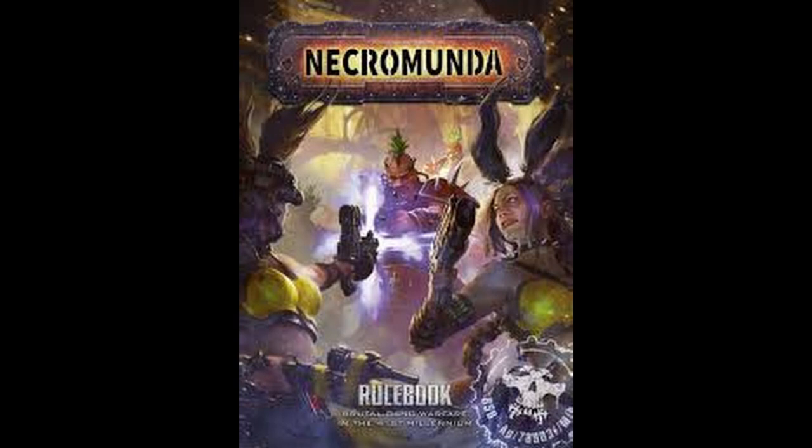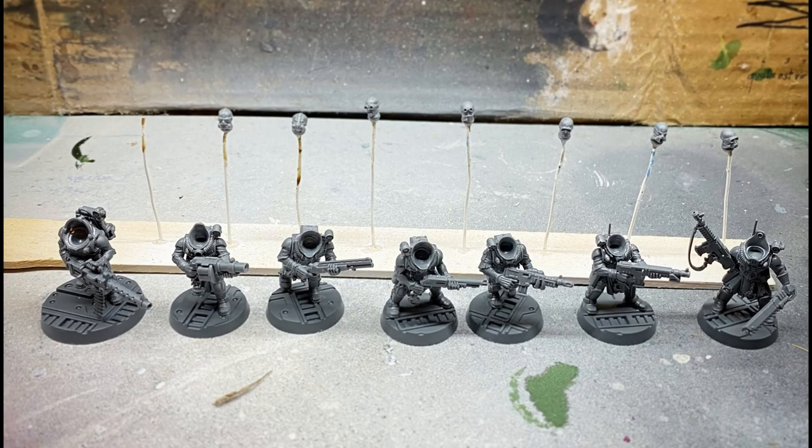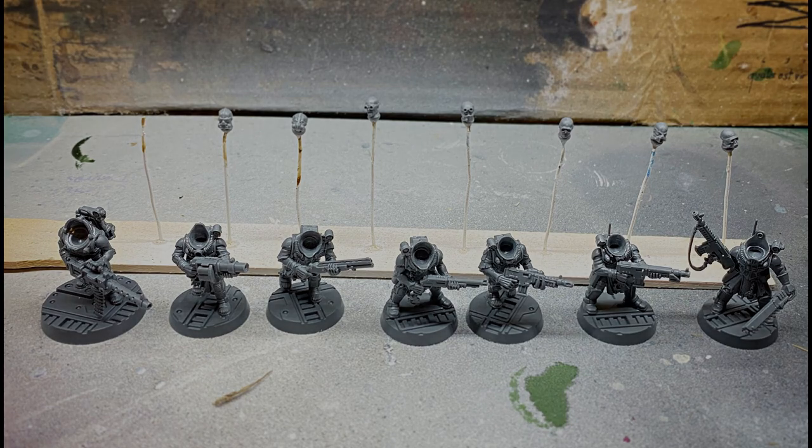First off, I read up on the rules for Necromunda and learned how to build a gang, then picked up a squad of neophyte hybrids to use as my starting gang members. I built a leader, a heavy, a grenade launcher, and some regular guys with autoguns and shotguns, all according to the standard box instructions. I didn't want to do any conversions because I wanted the focus to be on the paint scheme more than the sculpts. I left the heads off and glued them to a wire rack I made, so that I could more easily paint things later on.